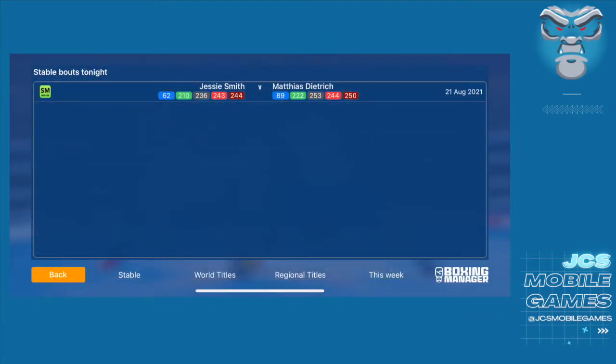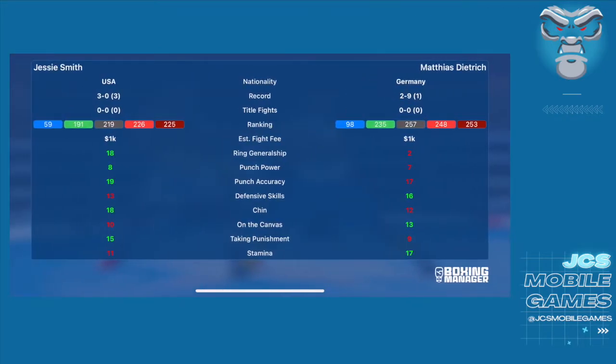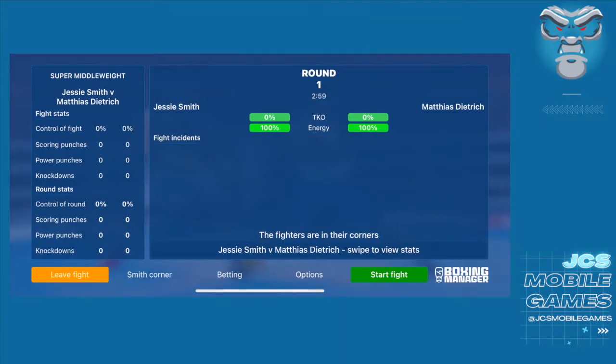Going into the pre-fight tail of the tape, you can see I have a significant advantage in ring generalship — 18 to 2. I'm a better boxer, I'm stronger, a little more accurate, and slightly behind in defense. My chin is better; if we get knocked down he's more likely to get up. I'm better at taking punishment, which is body blows. Stamina is an important issue — if I have to switch to jabbing and moving, I'm going to run out of energy.